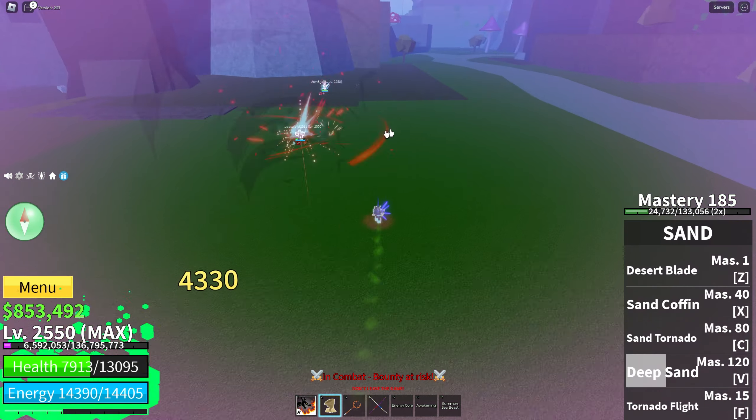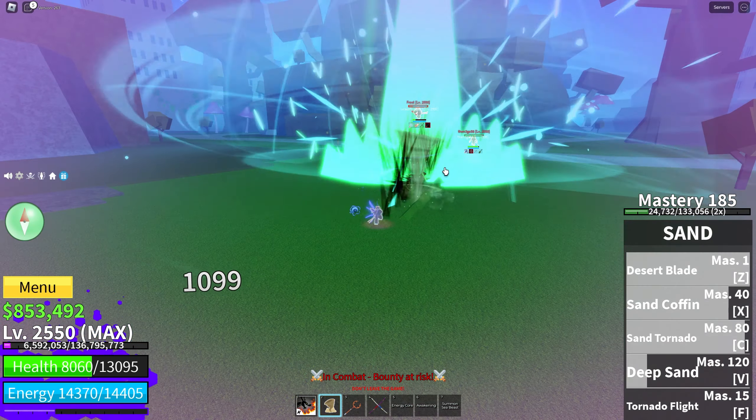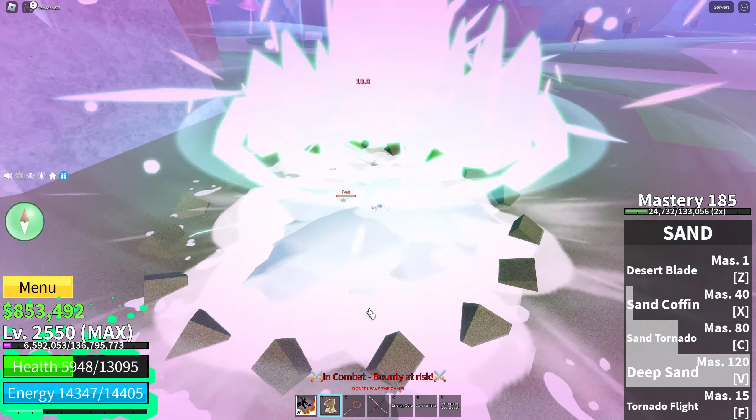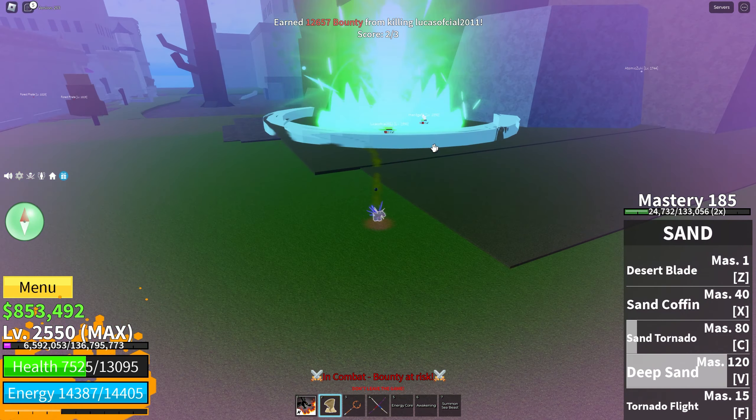Alright, use slay of goliath. Put him here. Desert tornado, give me that. And desert blade — should kill him. Oh my god, that guy has 1 HP bro. Deep sand. Oh, I killed one of them somehow. Yeah, I used deep sand and killed him. GGs bro.